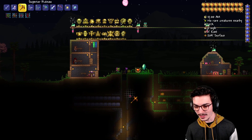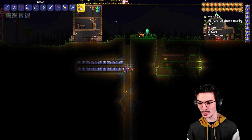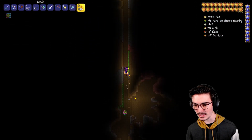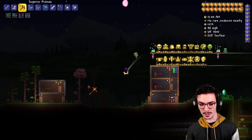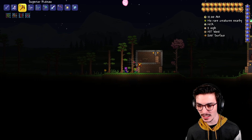Whoa, look at the different textures — I didn't know they'd changed everything. I thought it was mostly going to be bosses, but stone, dirt, clay — everything looks different. Oh my gosh. The background looks somewhat the same. Holy moly. It's incredible. It kind of looks like silt. I actually really like the changes.